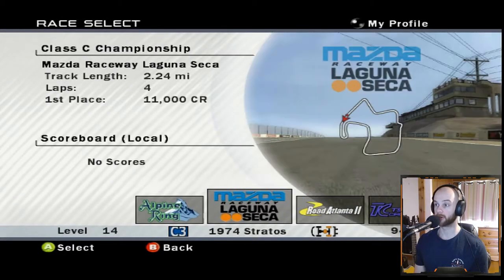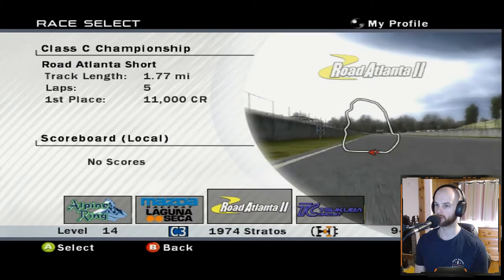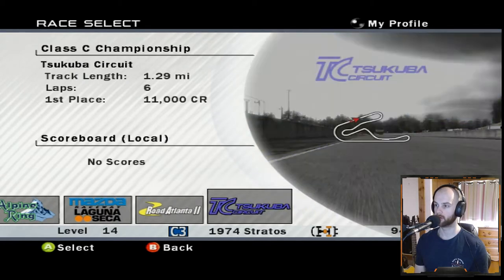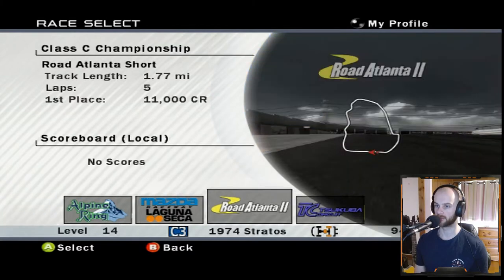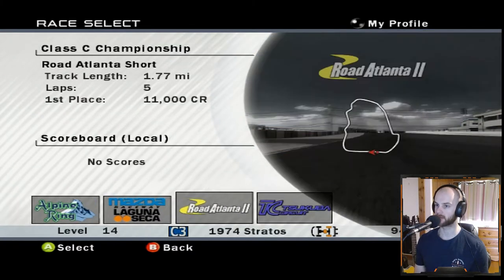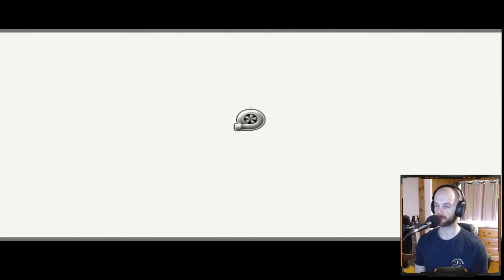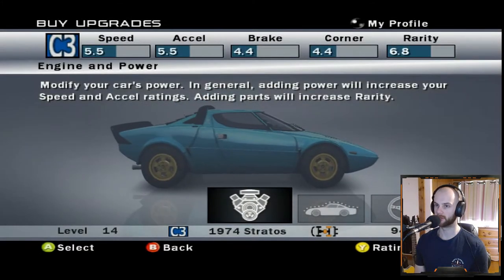Alpine Ring, Laguna Seca, Road Atlanta 2 which is the short version, and Tsukuba - 6 laps. So a couple of new tracks and a lot more races. This is when things start getting longer. But first of all, we'll do the Lancia up to C1. I've remembered that - we're doing it up to C1. I'm not going to forget it this time.